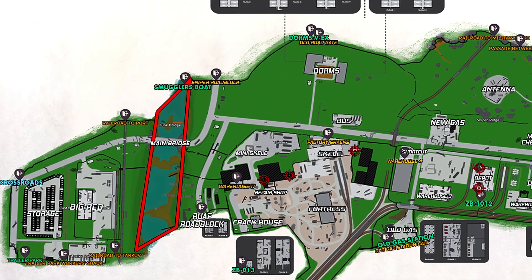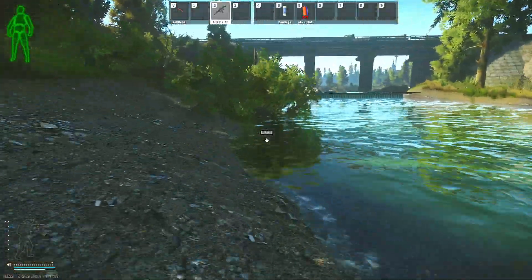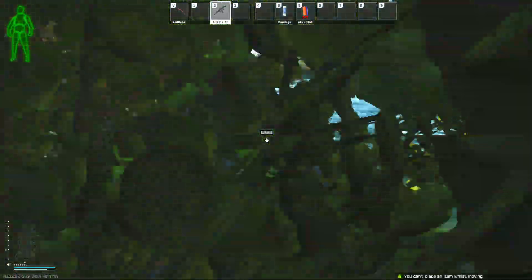The poison area on Customs is located all along the entire river. As you can see on the map, it is the river that runs underneath the main bridge and then beside Smuggler's Boat. You may also think of it as the area in between the RUAF Roadblock and the big red building. Regardless of how you think about it, it is the only body of water on Customs.